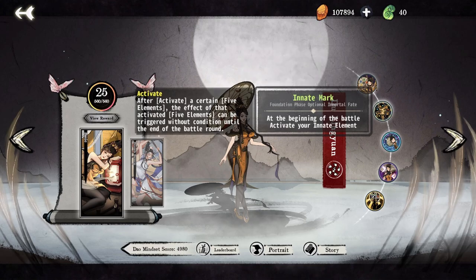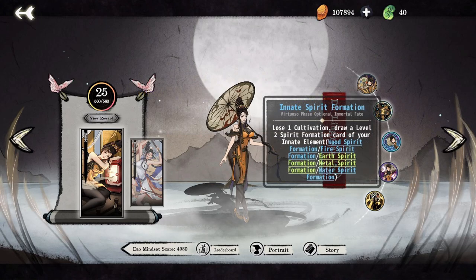Innate Mark activates Lin Yuan's innate element at the beginning of the fight. For example, if your innate element is wood and you take her tier 2, then your wood spirit effects will be activated for the rest of the game. This immortal fate is mandatory for builds like innate water and innate earth, and is always a safe pick. Innate Spirit Formation immediately draws a level 2 version of the spirit formation continuous card of your innate element. When you're starting, I'd recommend always taking this and building your strategy around it, though the wood one is a noticeable step down from the others.